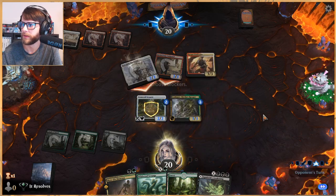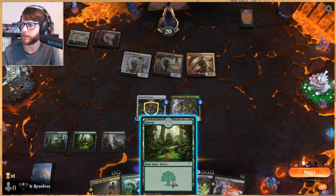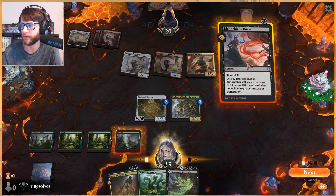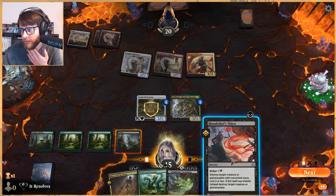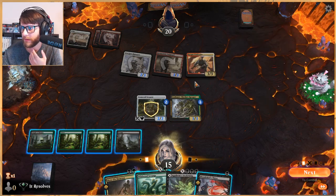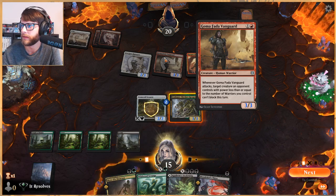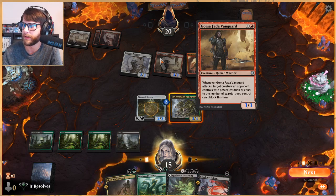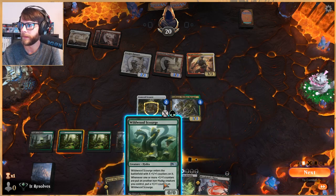I'm going to say no blocks. That's frustrating — that's a very good card. Oh well, that helps though. So we can kick Blood Chief's Thirst and deal with one of these, all of which would be great. Let's make sure we have a target — creature with power less than or equal to the number of Warriors you control. I see, okay.